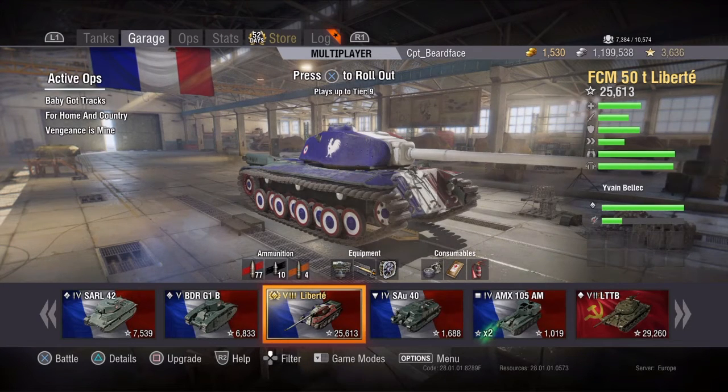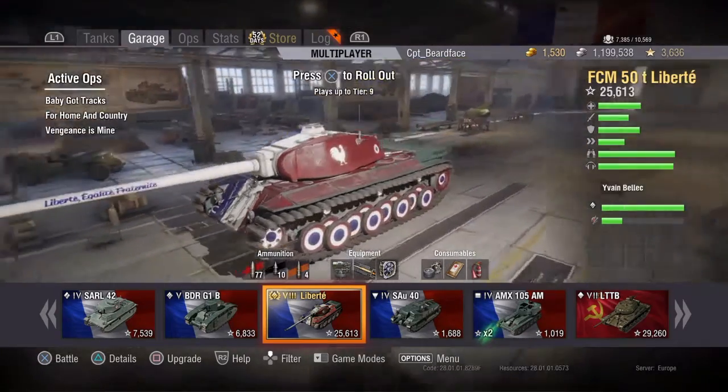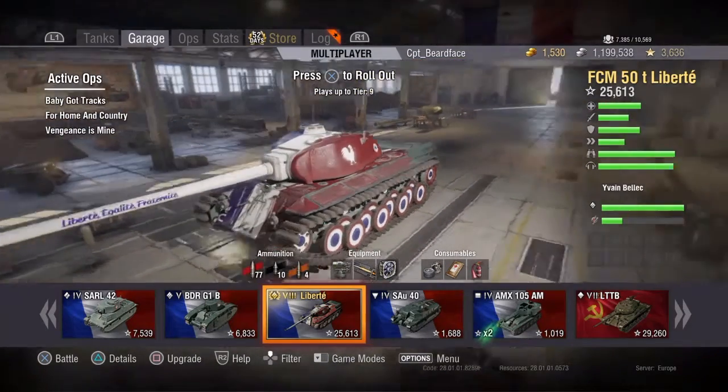Smooth ride - not so much for firing on the move, but it does help since this thing can shift. It's a heavy tank, and it's basically the hero tank version of the FCM 50T, the standard tier 8 premium heavy. The difference is that this one has got the French flag painted on it and a couple of cockerels.